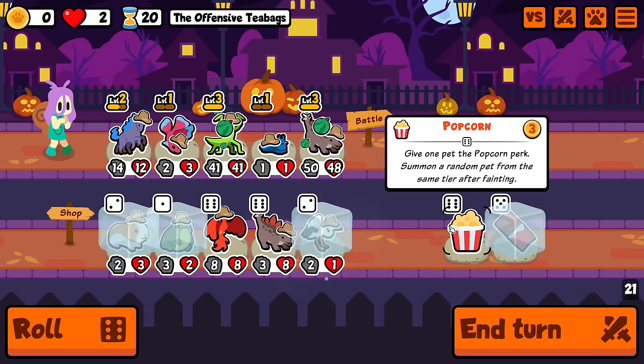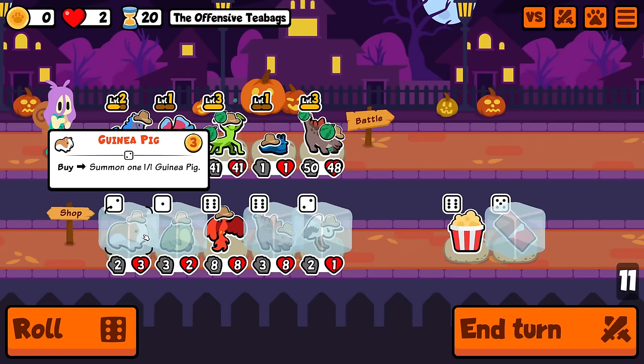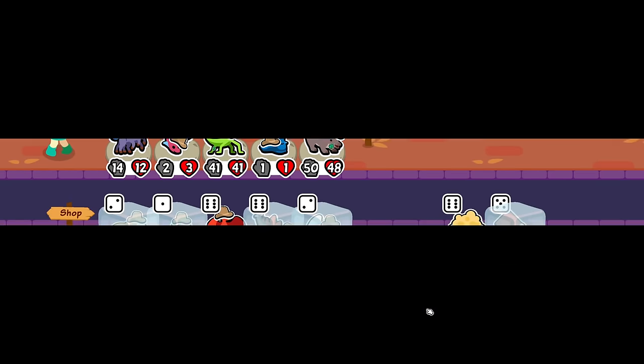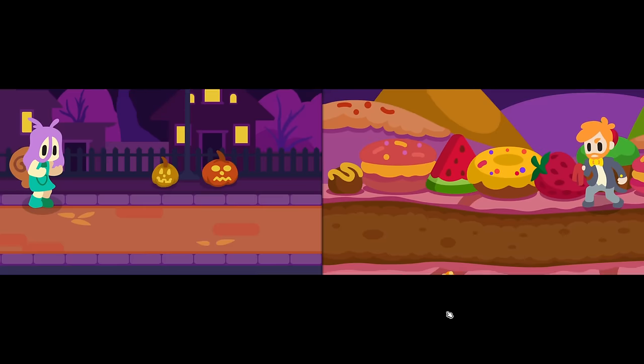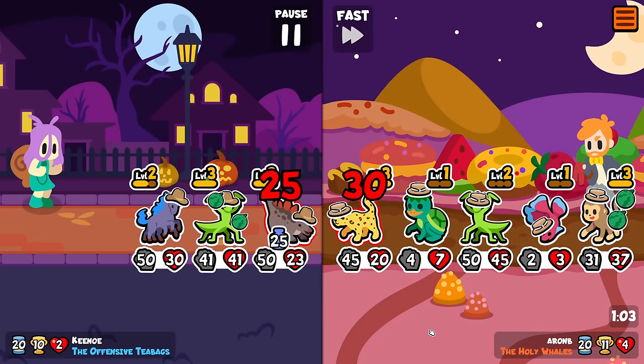Okay, we missed on our sleipnir there, but we can maybe try to do another frog swap. I have a bit of HP to play with but I can't afford for anything to die. Buy a weasel? I'm gonna stack that and just roll. Ooh, change positioning — we do it this way this time. I'm pretty happy to do that.